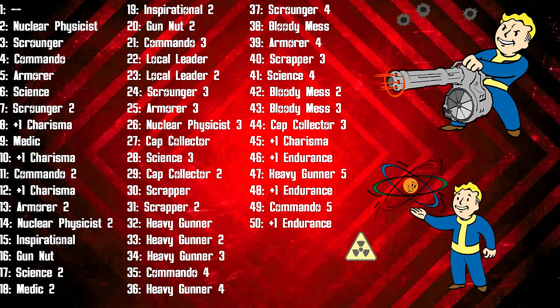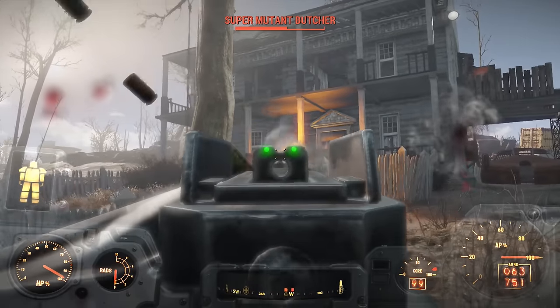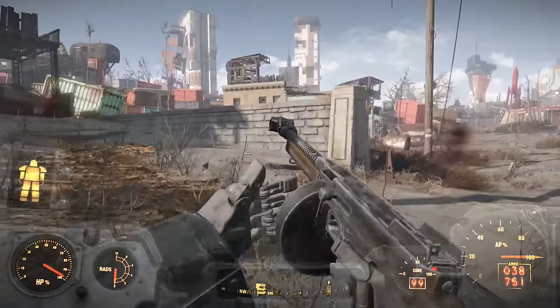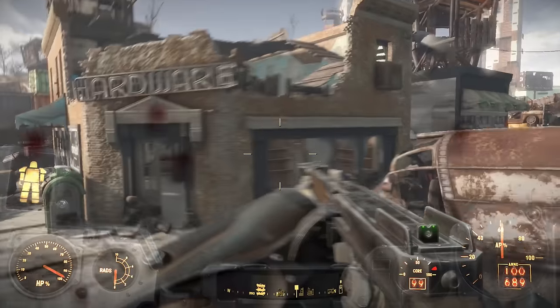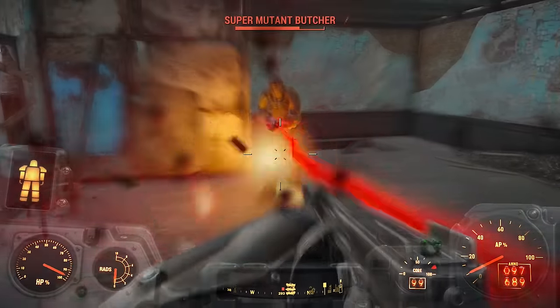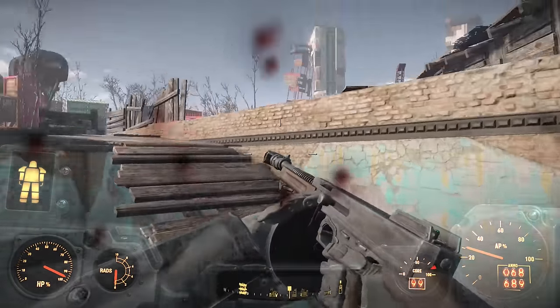First, we add Strength, and even though the stat will cap out at 5 with the Bobblehead, it's still a very important stat. This is a skill that makes him proficient at modifying armor and carrying heavy meat-grinding weaponry. From this stat line, take all ranks of Armorer for access to all ranks of armor mods, and then take all ranks of Heavy Gunner after acquiring the Strength Bobblehead. Heavy Gunner makes your heavy weapons twice as powerful, also increasing hip-fire accuracy and adding the opportunity to stagger opponents.